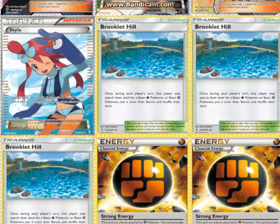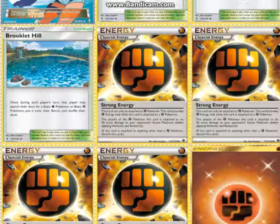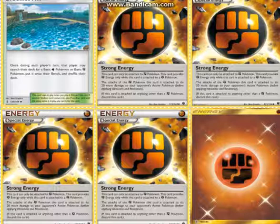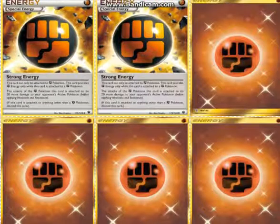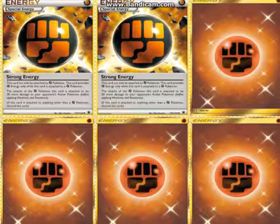Three Brooklet Hill — two might be possible but there's not really much else you need in this deck, it's pretty straightforward. Four Strong Energy, obviously, because it makes Crabominable do 100 damage for one energy, which is crazy good. I went with five Fighting Energy — I tested everywhere from three to six and five worked the best.